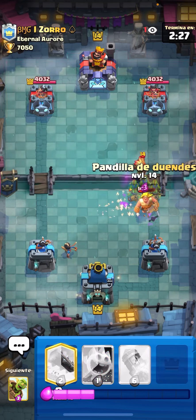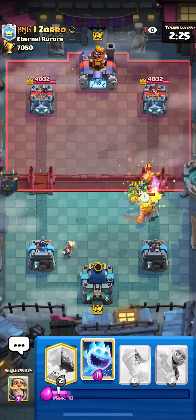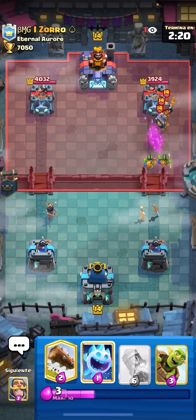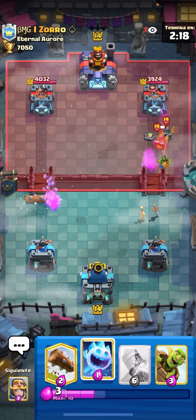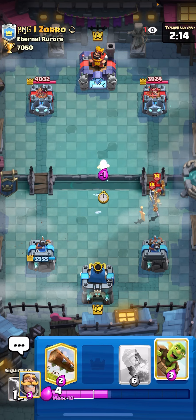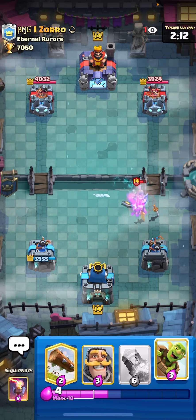Let's go for a High Inferno Tower like this to pull in the Skelly Barrel. We force off the ability, which is good. Let's go for Goblin Gang here, making sure everything dies. Yeah, we do get a decent counterpush. Force off the Guard, so that's good. At least we're somewhat even on Elixir.